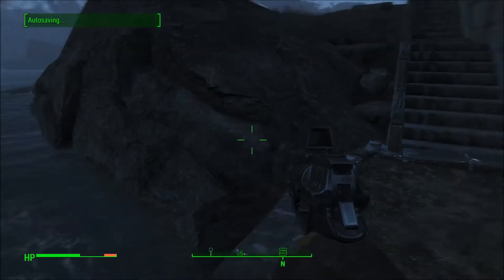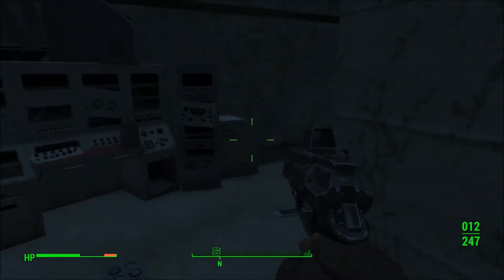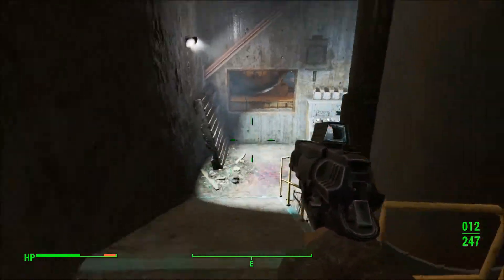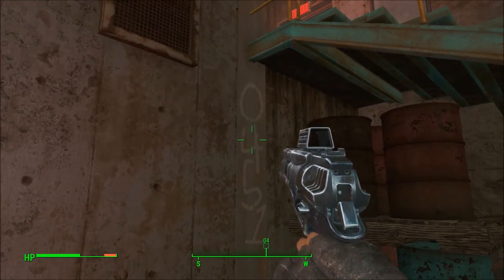Once you get here, you've got to go in through this door right here, and then the Pump House door is right here. And there is a number puzzle that you have to solve.